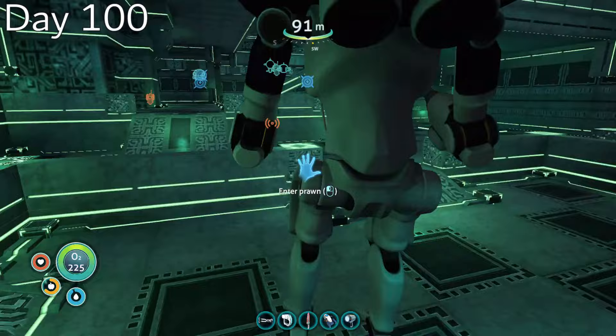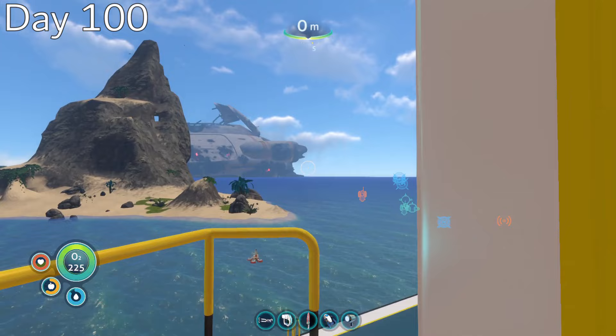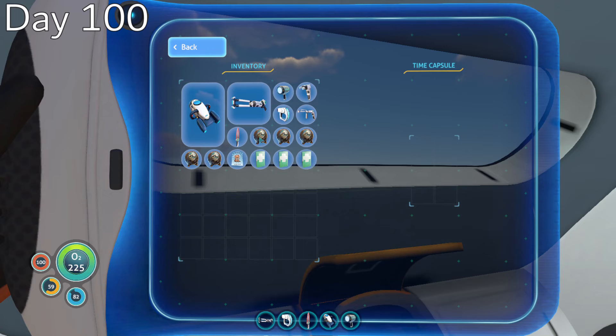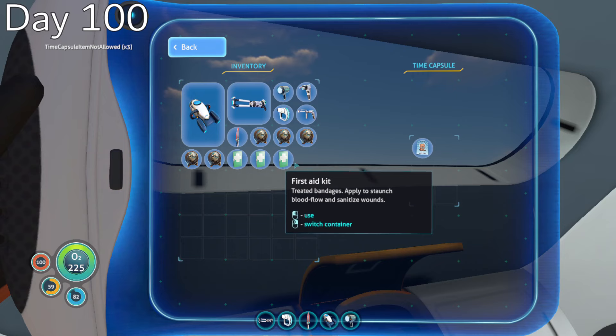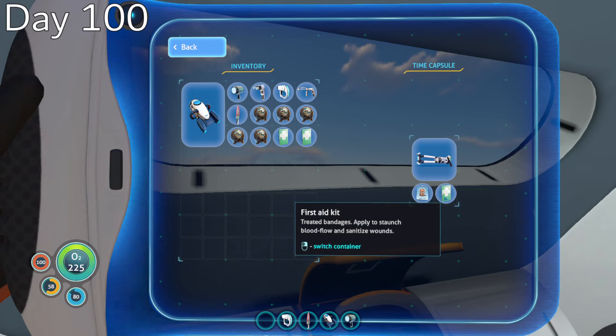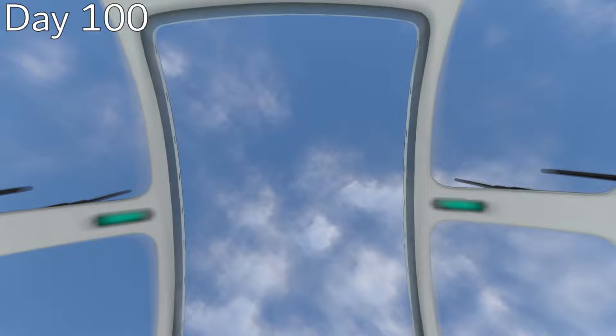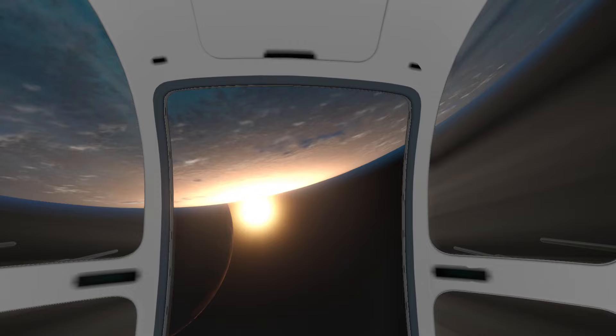I said farewell to my base and traveled up to the quarantine enforcement platform in order to disable the weapon once and for all. With my airspace cleared, I boarded the Neptune Escape Rocket — which I named the Hoverfish — powered up all of the mechanical and life support systems, and made my way over to the time capsule. My original plan was to leave the five cuttlefish eggs in the time capsule, but you apparently can't put cuttlefish eggs in it. So I left any future survivors a cat poster and my trusty stasis rifle. With all systems ready for liftoff, I sat down and blasted off of the planet, completing my fifth and final challenge and marking the end of the playthrough.